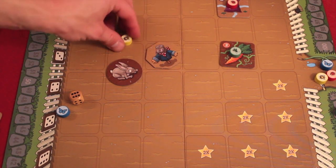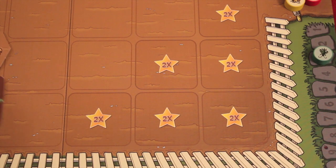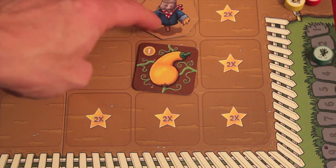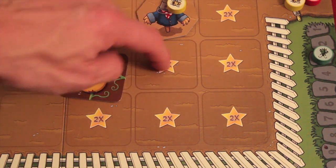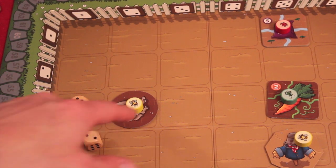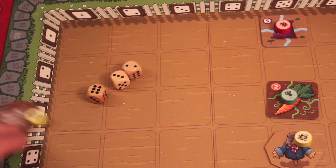Since both the critter and sundial/scarecrow are special tiles, if you own them, any six you roll can be spent to flip either one. There are also times-two spaces at coordinates 10, 11, and 12 — if you harvest a tile there, it scores double points. However, you cannot combine the times-two bonus with the scarecrow bonus; if a scarecrow is nearby, you use just the scarecrow bonus. You can also remove another player's critter: if their critter is at coordinate two-three and you roll a two, three, and a six, that six lets you remove their critter from the board.